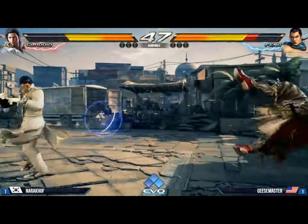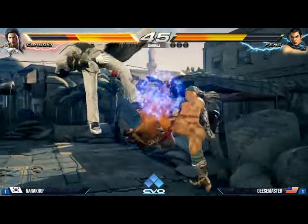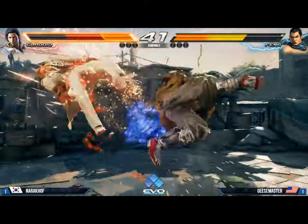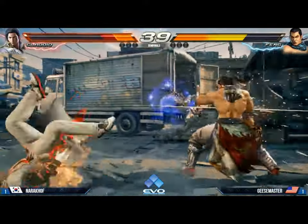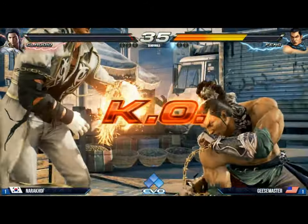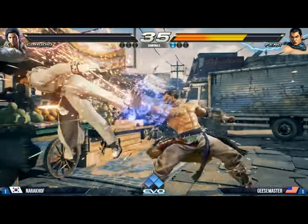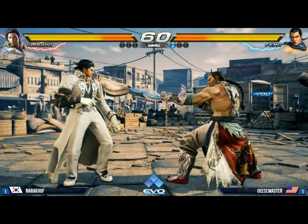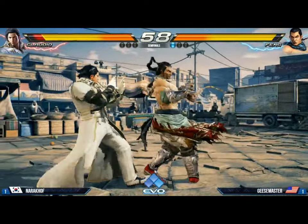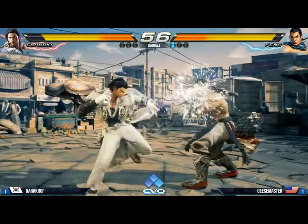This is it. Geese Master — I like the way he's playing this match well. Great punish there too — confident, not concerned with his opponent who is really a legendary opponent. Nice back one there into the shoulder. Beautiful work. Geese Master just looking great right now, getting round one of this final game. Narokhov looking like the average Joe.